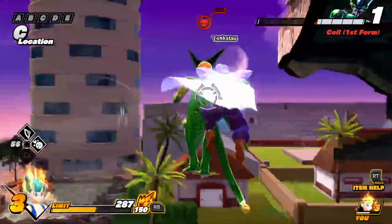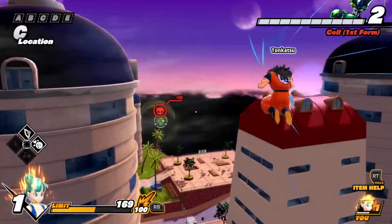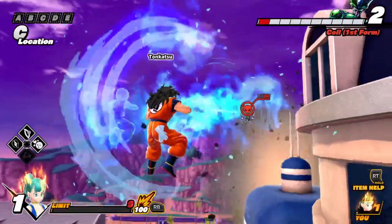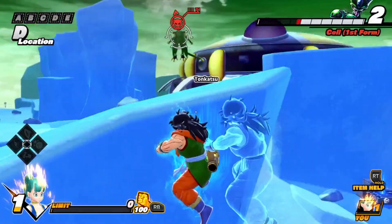You can also, if your special move is fast enough — such as Special Beam Cannon, Masenko, or Dot On Ray, those three are fast enough — you can combo those special moves into the Vanish. Kamehameha and the melee specials are too slow, so it won't work with those.